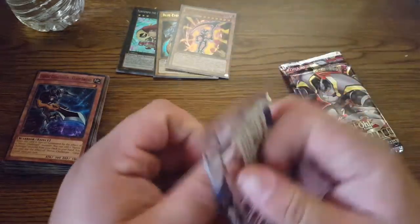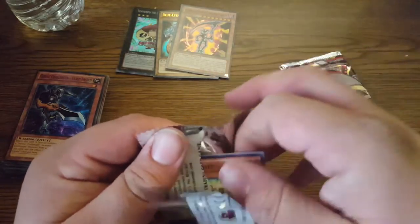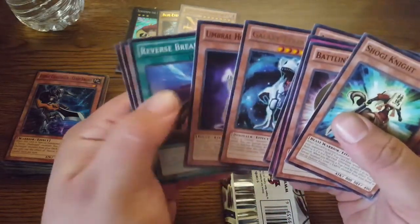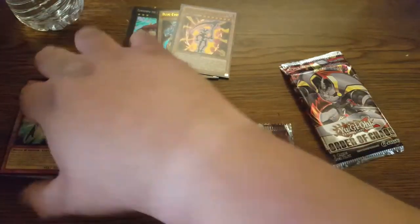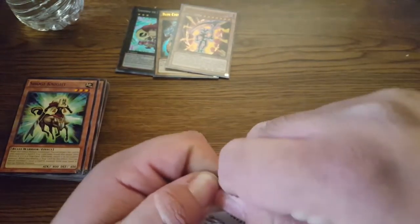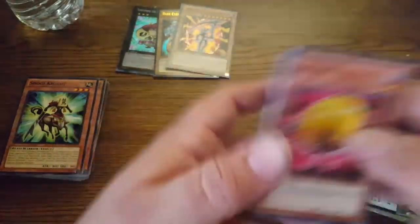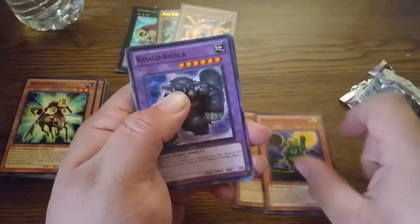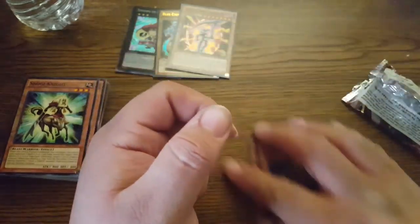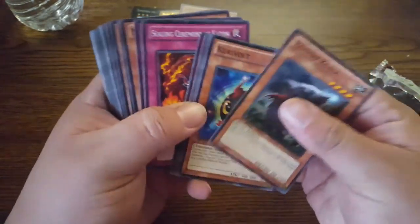Alright, Primal Origins. Finally, last but not least — Order of Chaos. Will we get the Invoker? Will we get something else? Let's find out. Dark Lawn... Ninjutsu Art... So not really a good pull. I know that was kind of a bad excuse to buy one.